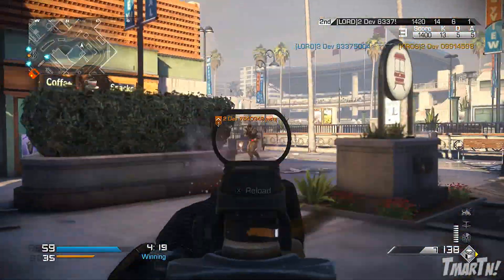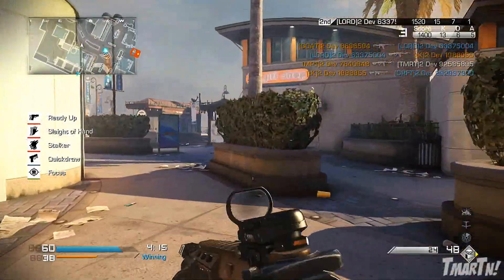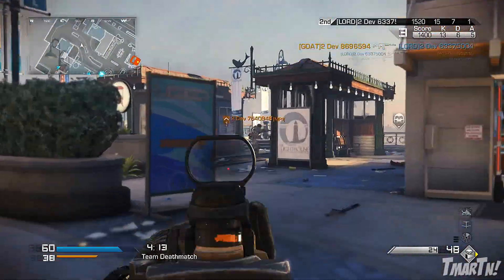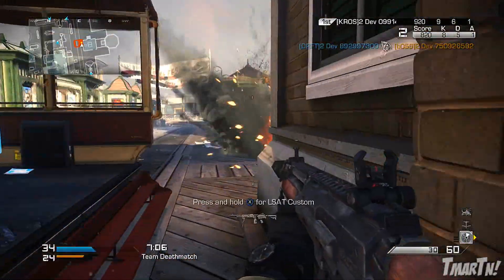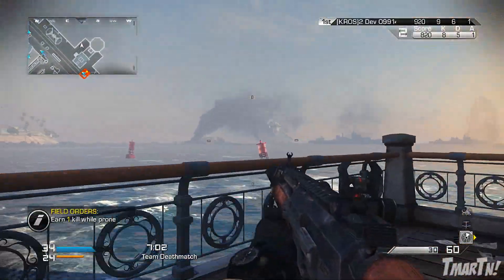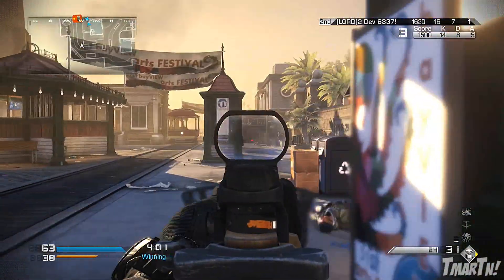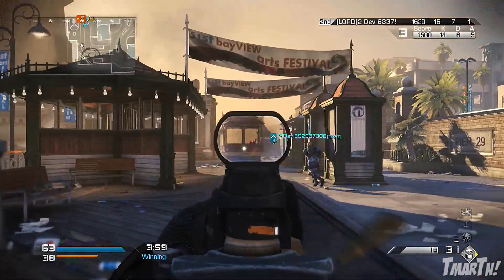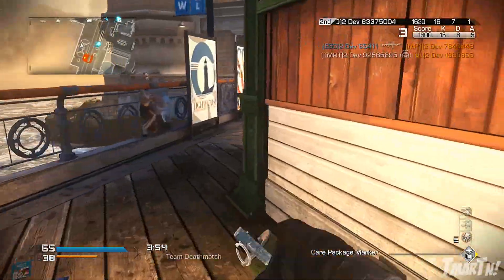The field orders — when you call in a field order and get the specific map special field order, it's kind of like a mortar strike but it's done by the naval ships that are off in the distance, as you can see right here on screen. It's kind of like the mortar strike from Warhawk and things like that. It's not the most powerful thing in the world — it might get you one or two kills, but it's kind of cool to see these ships off in the distance shooting mortar rounds in.